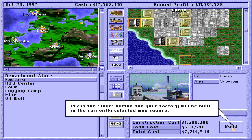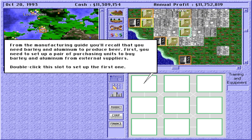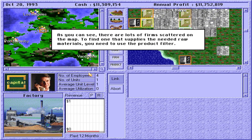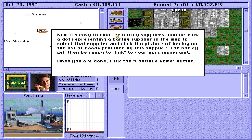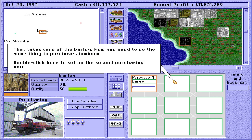Press the Build button and your factory will be built in the currently selected map square. Click the Layout button. From the manufacturing guide, you'll recall that you need barley and aluminum to produce beer. First, you need to set up a pair of purchasing units. Click the Link Supply button. To find a supplier of the needed raw materials, use the product filter — right-click the Product Filter button and select Barley from the list. Now only firms that supply barley are shown. Double-click a dot representing a barley supplier in the map, select barley, then click the Link button to connect. Now do the same thing to purchase aluminum — right-click the product filter, find the supplier, and click link.